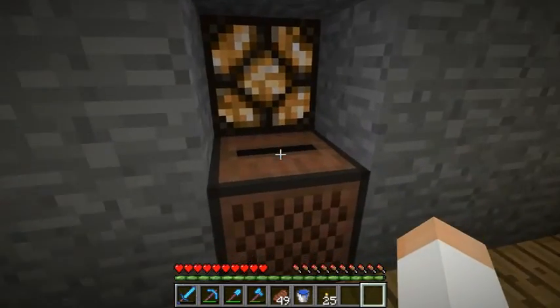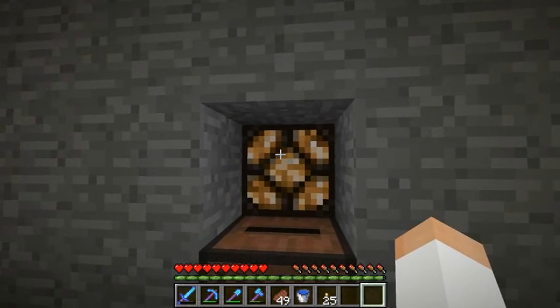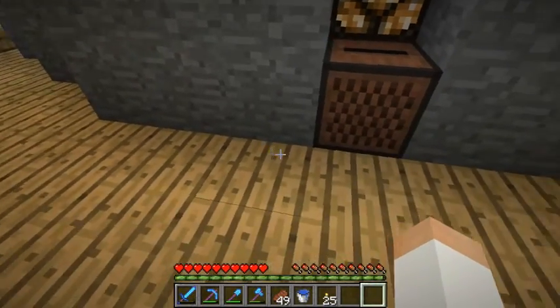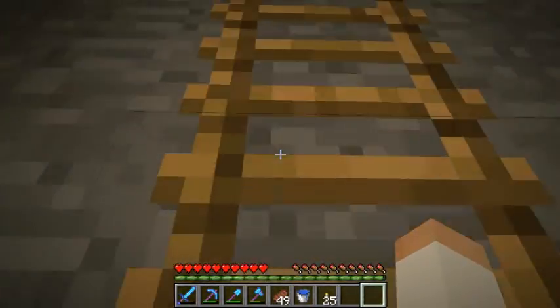Over here we have a jukebox. Whenever there's a disk in it, the light is on; whenever a disk is out of it, the light is off. I basically just did this so that I have more lighting here, because it was a little bit dark and I didn't want mobs spawning.